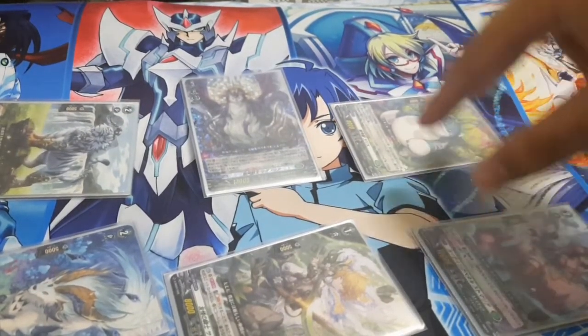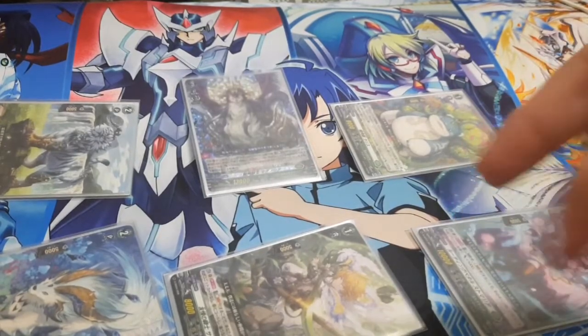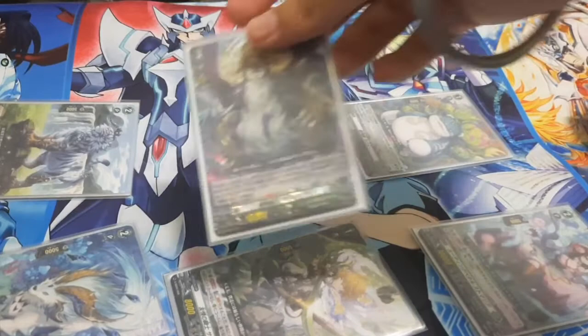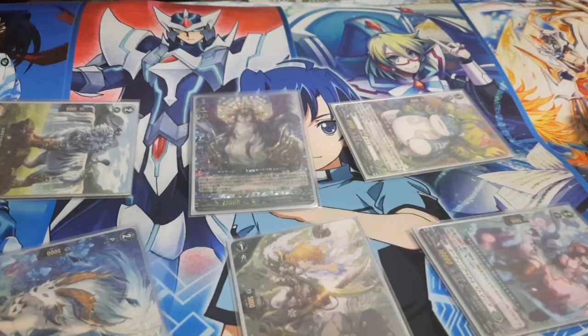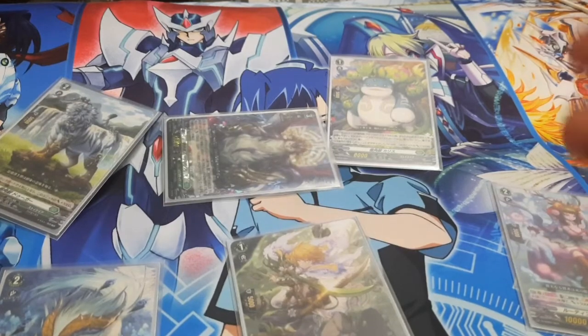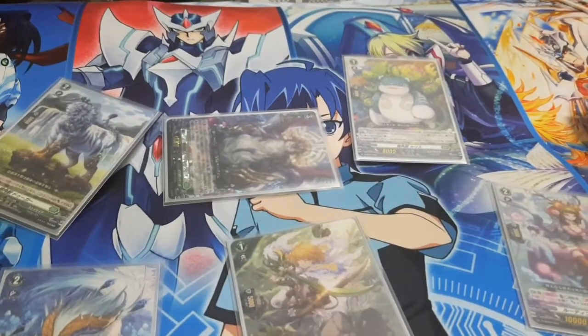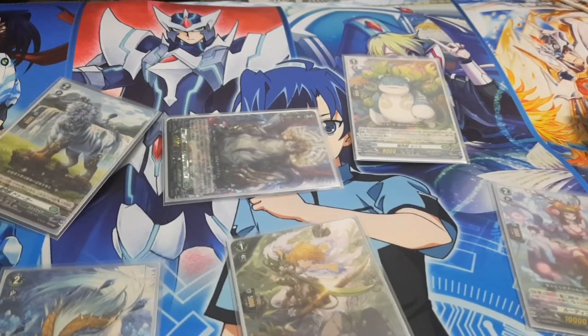Decide what gets power and what to attack with, so that you can always hit the vanguard at the very least — even if they guard, you're forcing them to use guard cards. This is probably one of the more complex starter decks because Sylvan King Magnolia still requires more thought than just calling units and swinging. Also, Magnolia's slight drawback is that you need the persona ride to choose three units; without it, you can only choose one, which limits your rush.